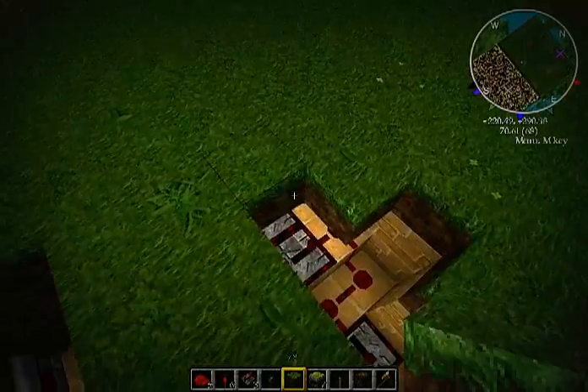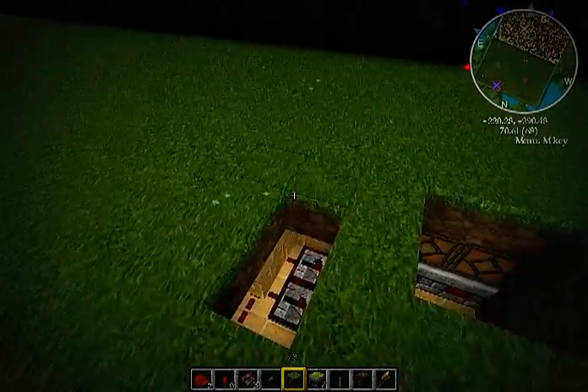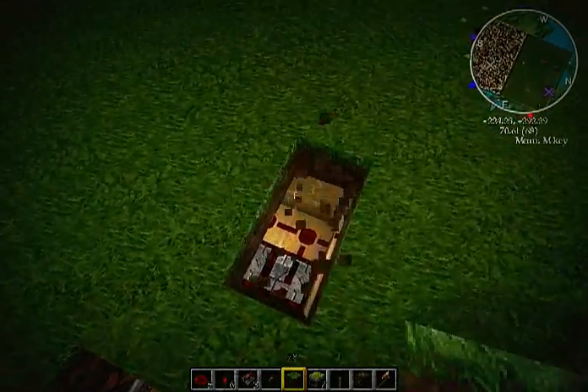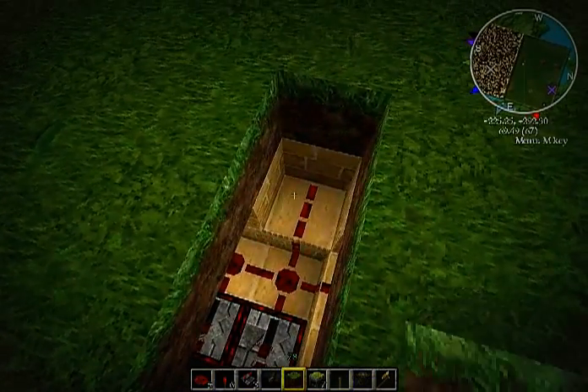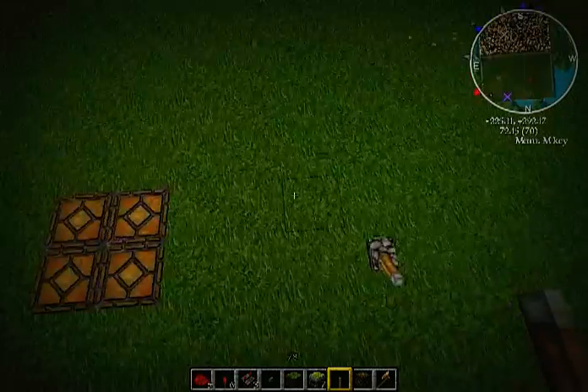You can fill this up so no one can see any redstone — not from the inside and not from the outside. You just need to know where your redstone is. You can put some redstone over here and cover it up. Then put your lever, and there you have it.